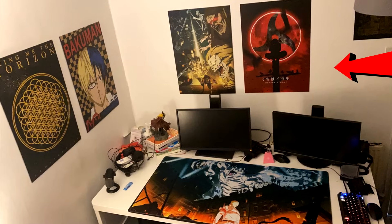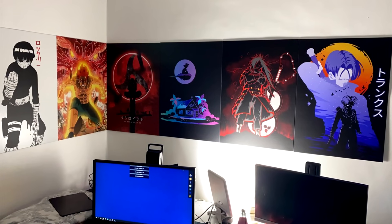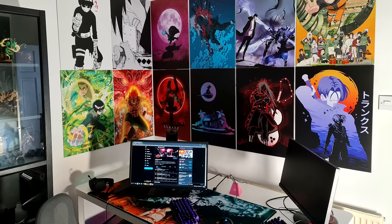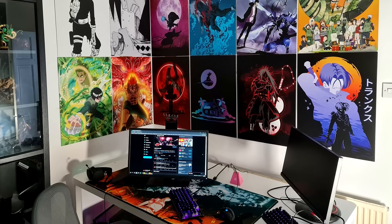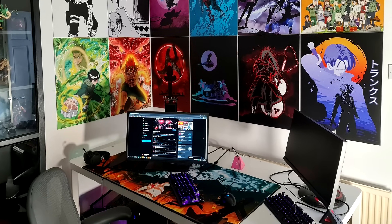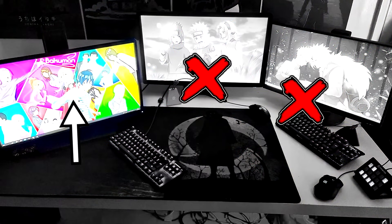He put up some anime pictures — you guys probably know the anime — and moving throughout the year further, around June time, you can see he's tidied things up and added way more anime pictures in a very nice clean fashion. He's also got a cool cabinet on the side with some figures in it, and this setup is looking cleaner than ever. Interestingly, this is the last setup picture where Mongrel had his monitor positioned at an angle.